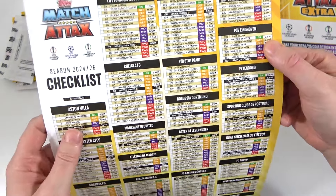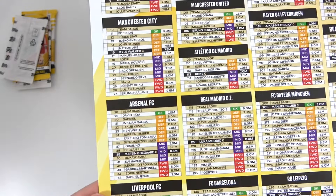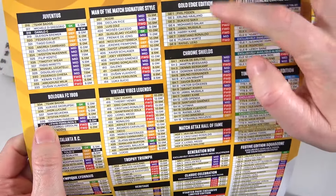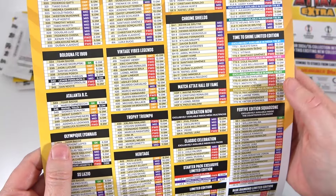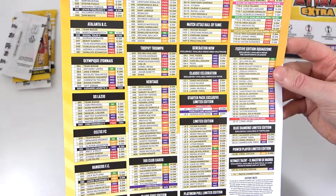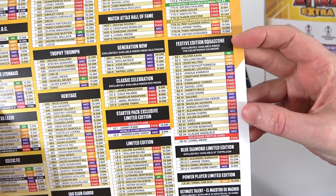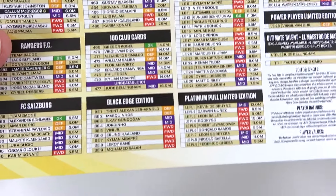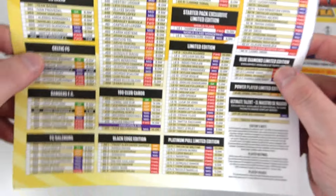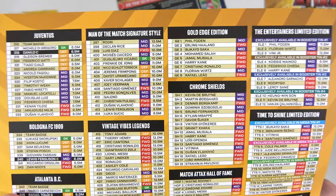We have all of the teams here, so go ahead and pause when we get to your team. Some teams are going to have double pages, but teams like Aston Villa have only got nine. There's the Arsenal team. On the other side we've got the Gold Edge Editions, the Chrome Shields, Vintage Vibe Legends, Magic Tactics, Hall of Fame, Heritages - they're back - Man of the Matches, Signature Styles, the festive edition cards, Black Edges, and of course the 100 Club with the unbeatable 101 Bellingham. Collection releases on the 29th.